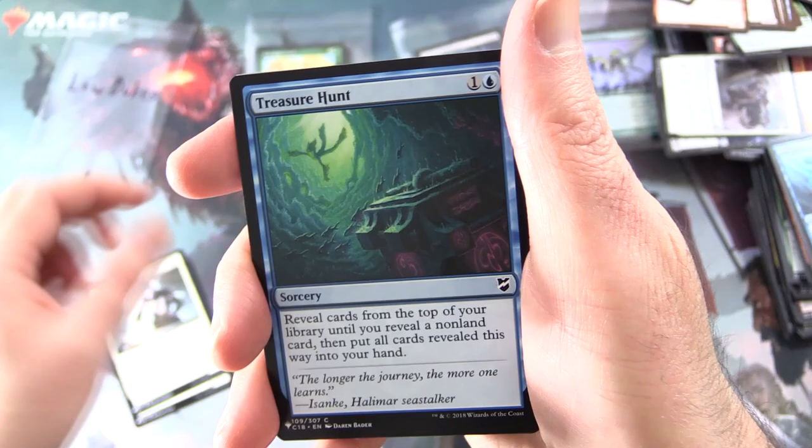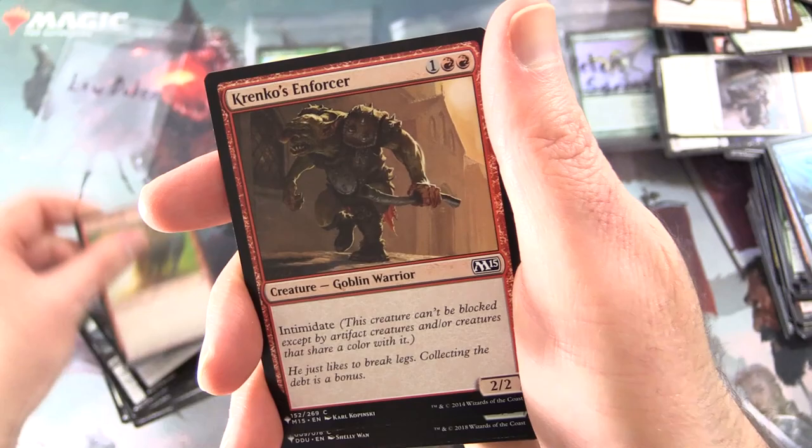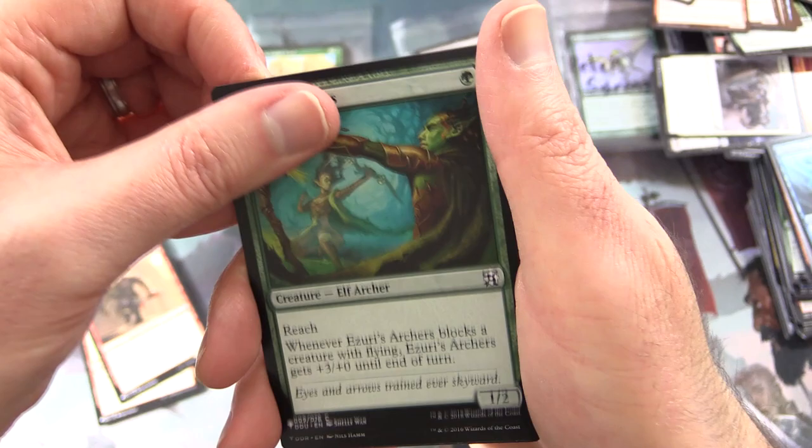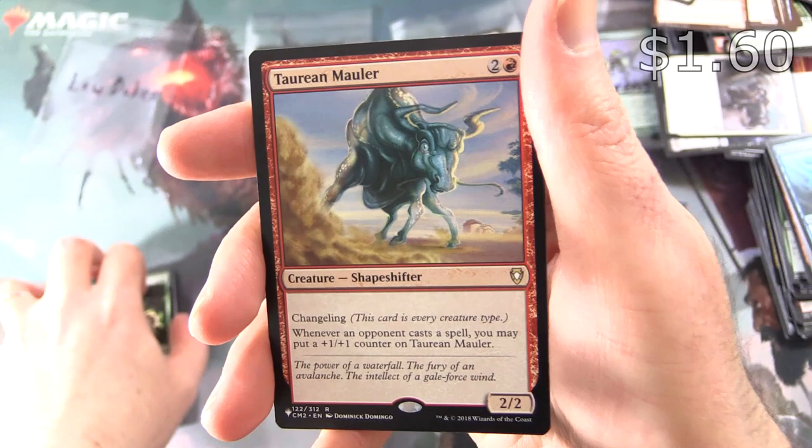We have Healer's Hawk, Stonehaven Medic, Treasure Hunt, Wretched Griff — that is an Eldrazi Hippogriff, I always wondered about that — Eternal Thirst, Bulligate Scorpion, Dragon Breath, Krenko's Enforcer — Creature: Goblin Warrior, nice — Azuri's Archer, Briarhorn, Fusion Elemental, Gateway Plaza, River Boa. And the rare: Taurean Mauler — Creature: Shapeshifter, 2/2 for three.